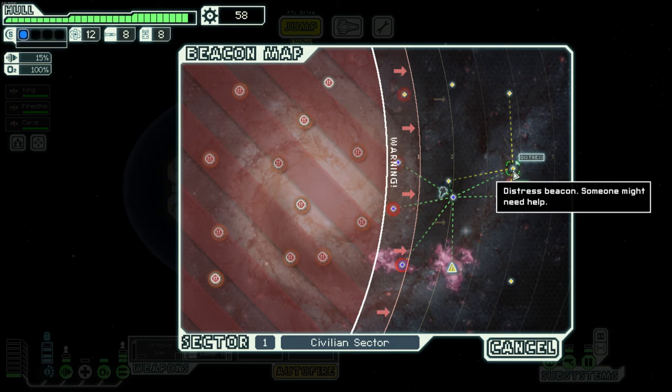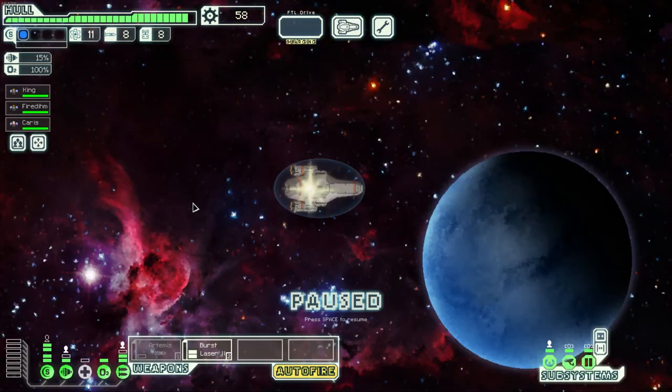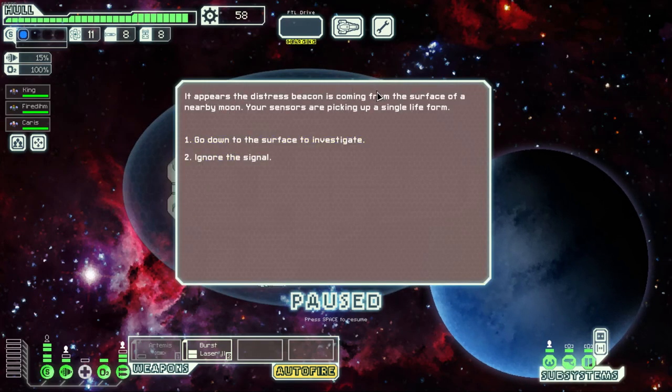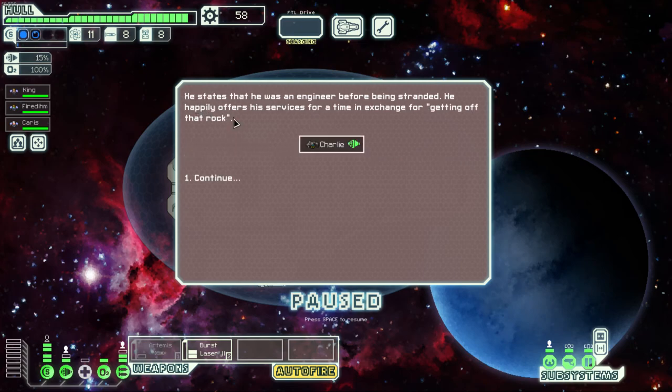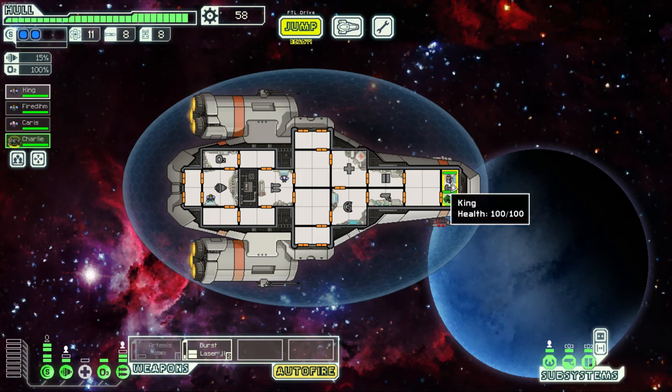There's a distress beacon nearby — let's go for demonstration purposes. The beacon is coming from a moon's surface with a single life form. We investigate and find a colony that was recently attacked with a lone survivor. There's a choice — he could flip on our crew or join us. I'm going to invite him and he happily joins as an engineer who was stranded. We get a free crew member named Charlie, a Rock race character, and I'm sending him to be our shield operator.